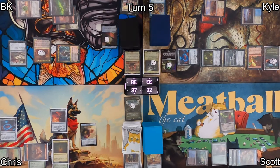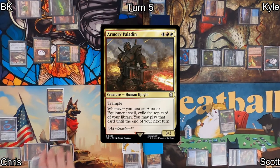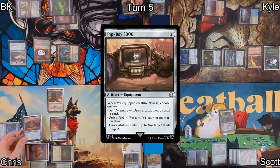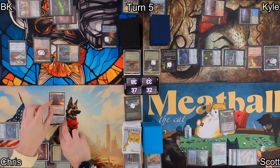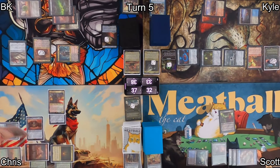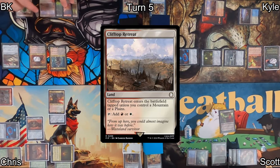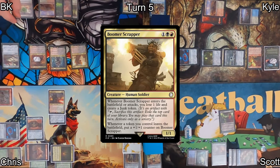With the help of his suited-up command tower and a treasure, Chris casts Armory Paladin — that'll have him impulse-drawing whenever he casts an aura or equipment. He then casts Pip-Boy 3000, exiling the top card of his library, and equips Explorer's Scope to his Armory Paladin before passing. I draw and play my own Clifftop Retreat — take that, Kyle. I then cast Boomer Scrapper.